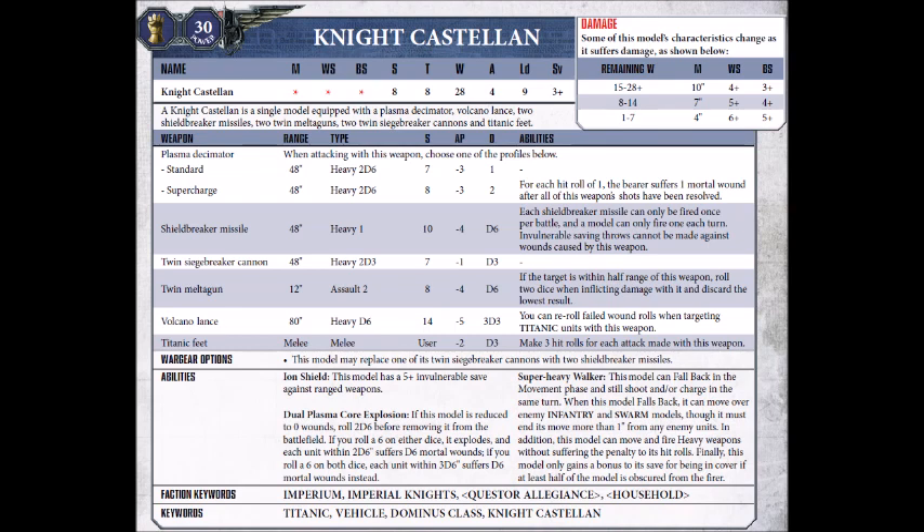The Knight Castellan is a Dominus Pattern Knight, with all the benefits and drawbacks that entails. His movement is just 10, so a bit slower than the Questorus. He has a weapon skill of 4+, a ballistic skill of 3+, strength 8, toughness 8, 28 wounds, 4 attacks, leadership 9, and a 3+ save. As usual, he'll degrade when he gets to half wounds left — ballistic skill becomes 4+ and movement drops to 7, and then again at 7 wounds, ballistic skill 5+ and movement just 4.